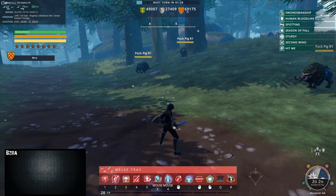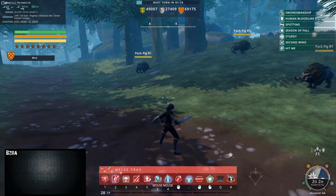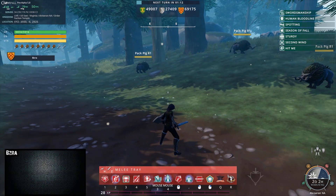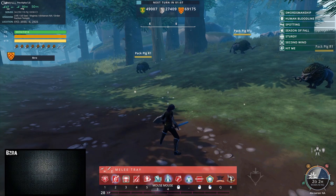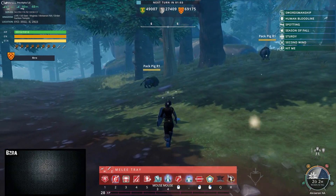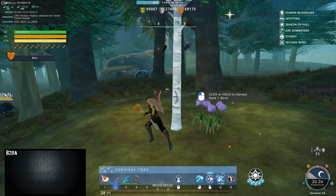There is one more item you can get from harvesting and that's body parts. Body parts are considered more advanced harvesting and are only used for necromancy, so it's not something I'll be covering today. That subject is really a whole other video — necromancy is a beast in itself and we'll talk about that another time, but I did want to at least mention it.